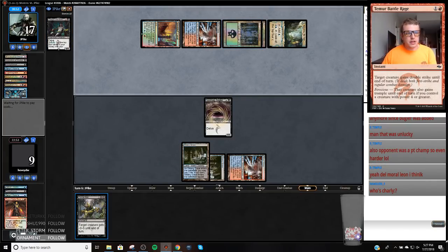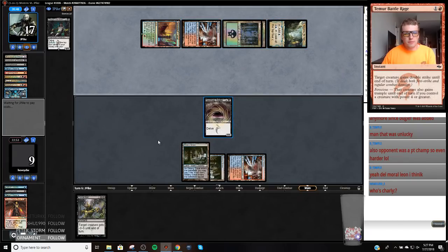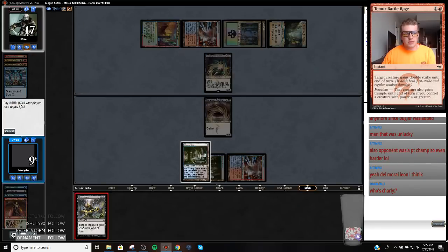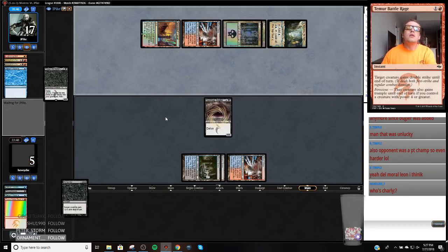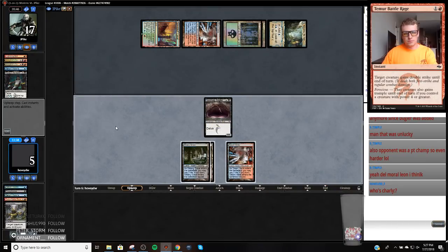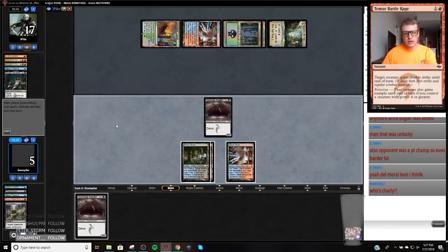They're not going to play Tasigur into this Dismember, which is nice. So I probably have to Dismember this, paying the life — because if I draw cantrips and I have to cast this, my turn's just clogged. So I think we're just going to Dismember this and then hope to find something on top.